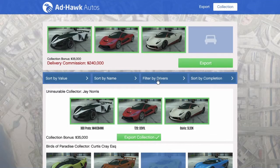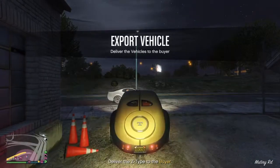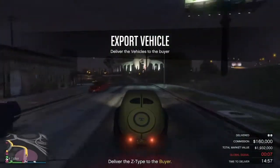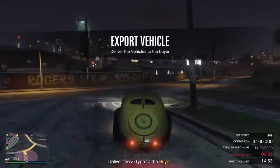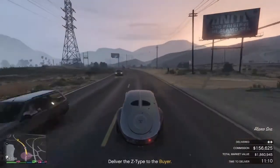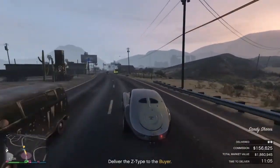Now you might be thinking this sounds awesome and you'll make $80,000 every five minutes — well, it doesn't go quite that fast. When selling one car you have to wait 20 minutes to sell the next. For two cars you wait 30 minutes, three cars is 40 minutes, and for four cars there is only a 15-minute cooldown.